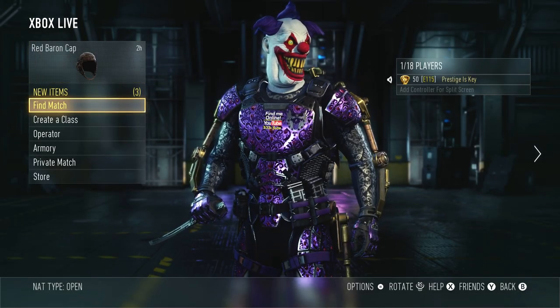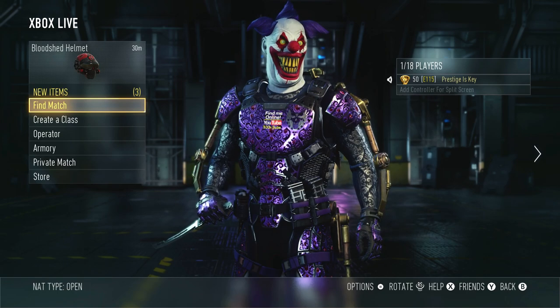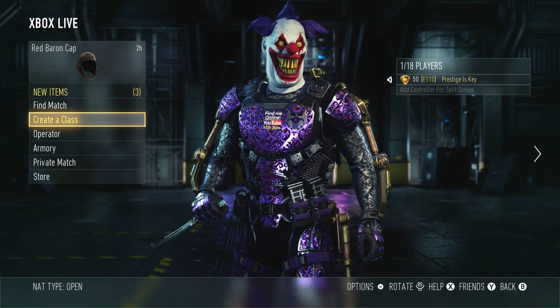What's going on everyone? My name is Prestige. Thank you so much for joining me on the channel. Today we finally got the STG-44, the SVO Sniper Rifle, and the Blunderbuss Shotgun added into Call of Duty Advanced Warfare for the Xbox One.